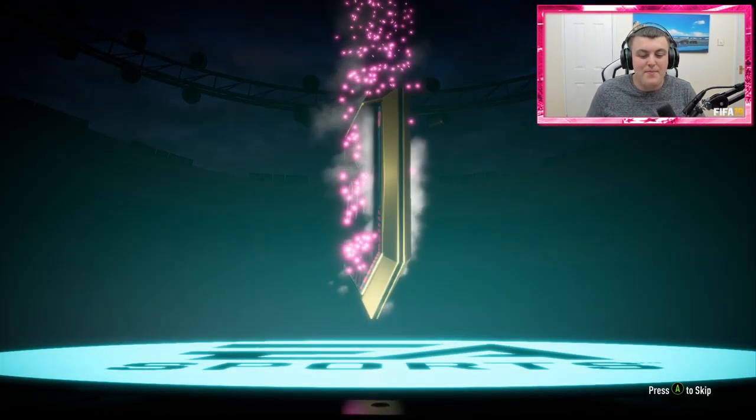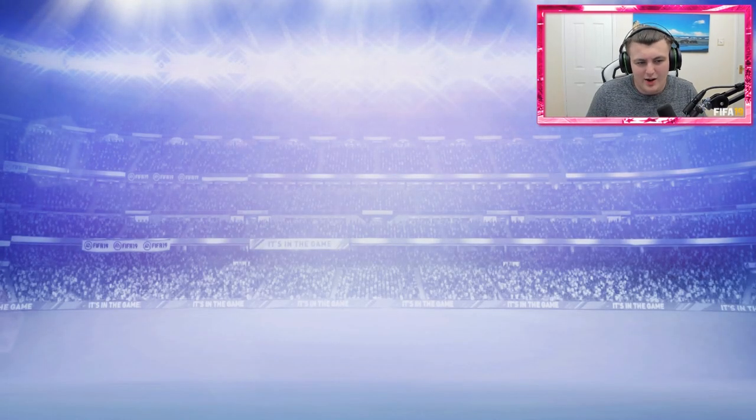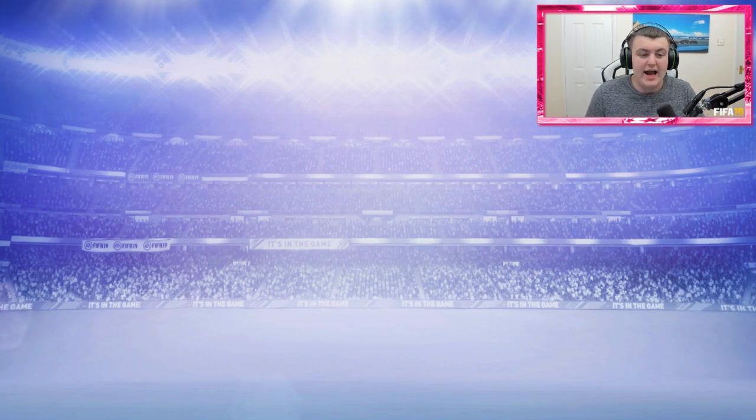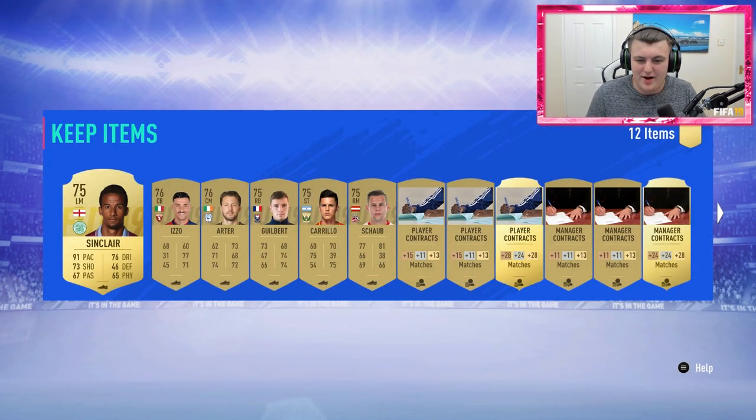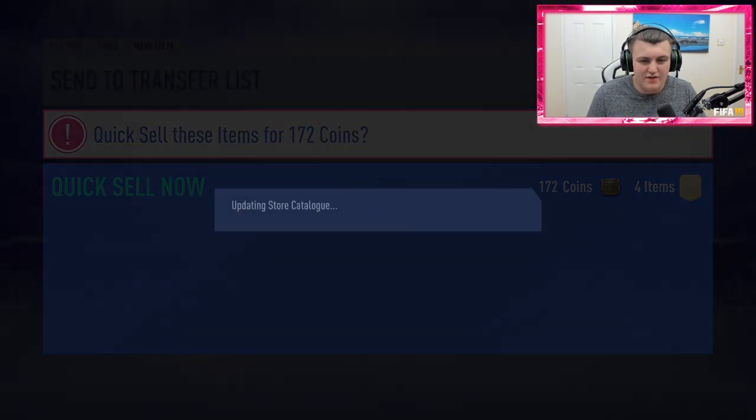15k pack number three — come on EA, give us some Bundesliga players. It's going to be Sinclair — not exactly a Bundesliga player. We could get some non-rares though. Literally any Bundesliga players would be very nice. We'll go ahead and discard the rest of that.